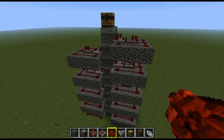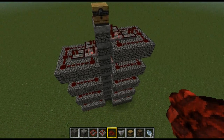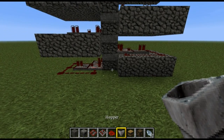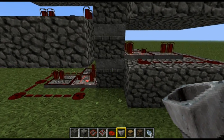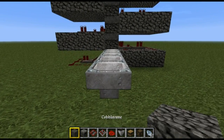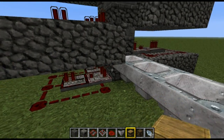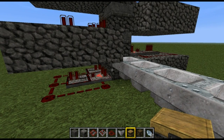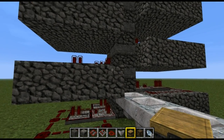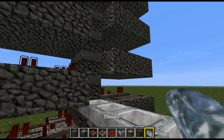Now that we've hit the top and repeated that pattern over and over again, we want to make an input. We'll use some hoppers running into the bottom dropper — click, click, click, click, click — and then on top of that we'll have a chest. This chest drains into the hoppers, which drain into the bottom dropper, which turns on the clock, transferring items to the next one, which turns on the next clock, and so on up.